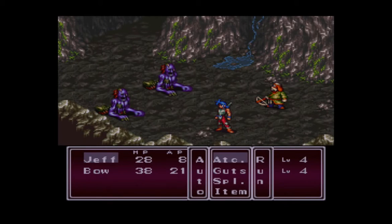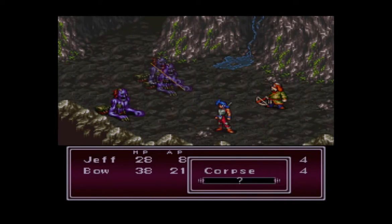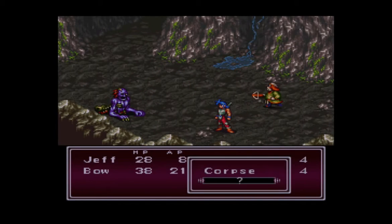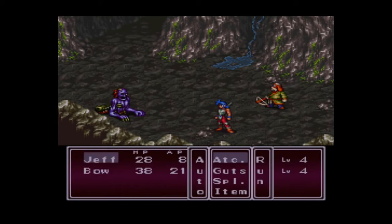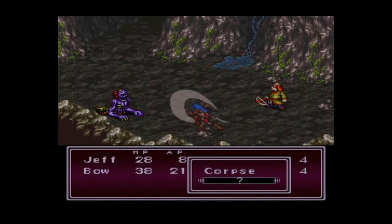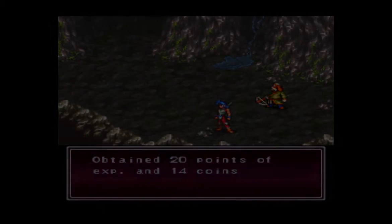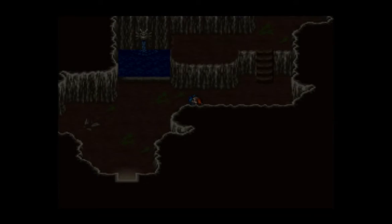Okay, here we go — Corpses. These guys have a gimmick shared with a few enemies: they have a very high chance of missing, but when they do hit it's pretty much always a critical hit. So I'll just cut ahead to when we're level 5 — see you then.